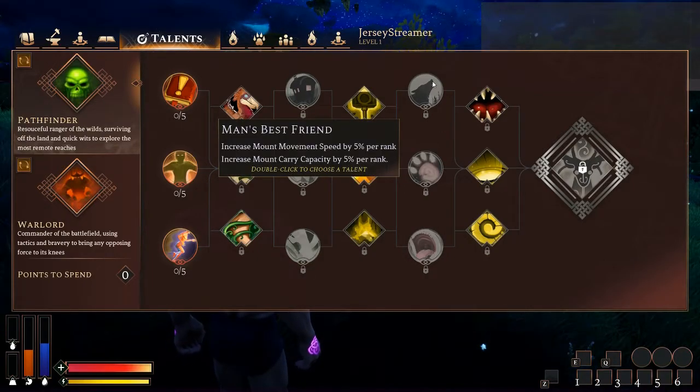Man's Best Friend — increases mount movement speed by 5% and mount carry capacity by 5% per rank. At max rank that's 25% to both. This is the one I normally pick. It just makes the animals that carry you around or carry your stuff that much better. The tame system is a little weak right now and this helps bring it up to where it should be. Personally I think mount movement speed and carry capacity should already be higher by default, like 15% across the board, and then this talent adds another 25% on top.